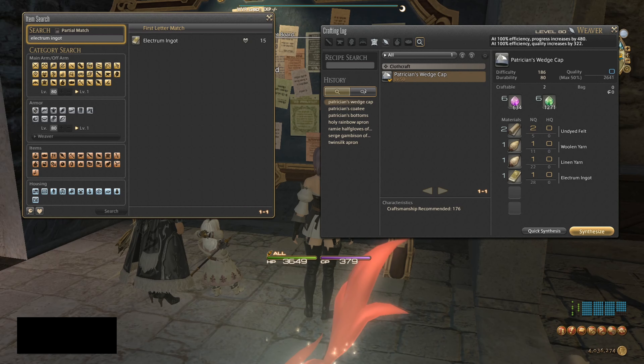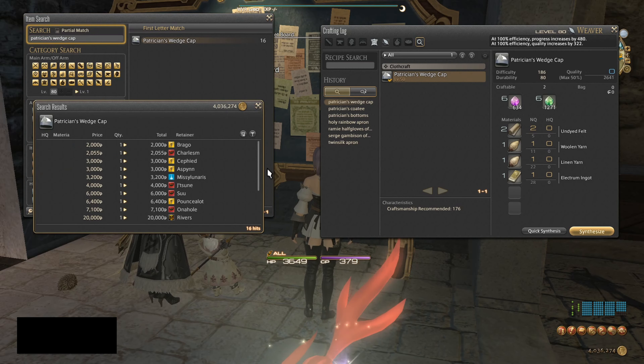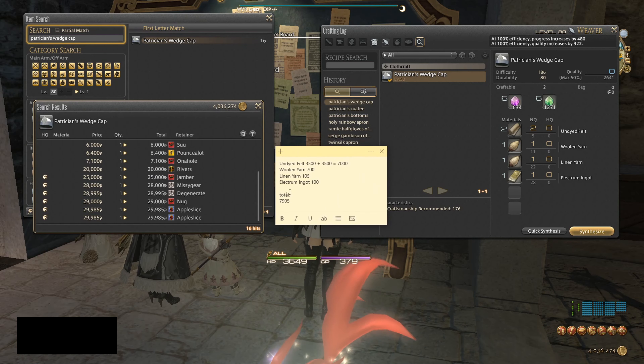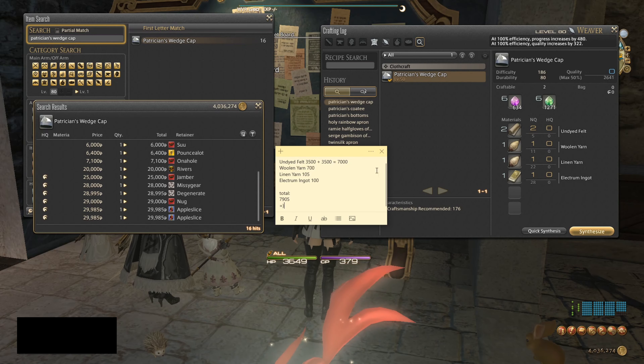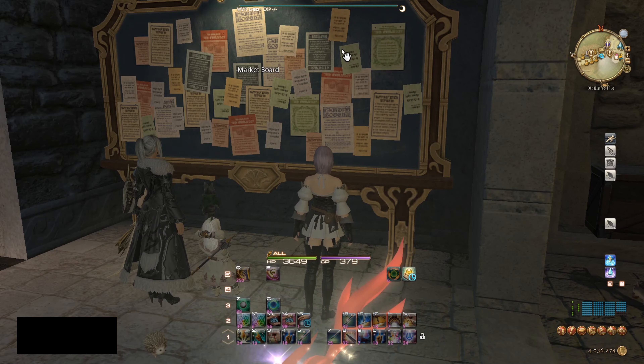With all that in mind, we have to take our material cost into account when figuring out how we're going to make money. Opening the Patrician's Wedge Cap on the market board, we'd be selling it for around 25,000 gil, but the material cost was under 8,000 — that's quite a large profit. We know it's going to sell; they sell three per day, and we're going to make all three items needed for the quest because when someone buys one they always buy all three.